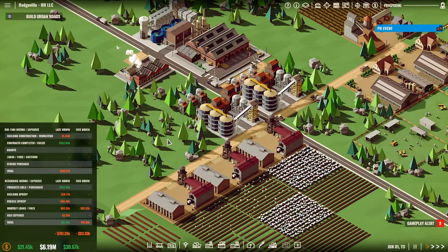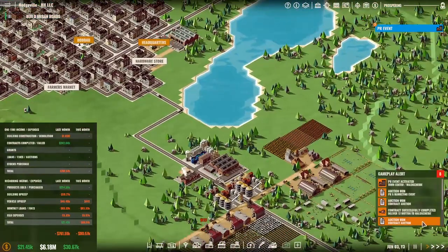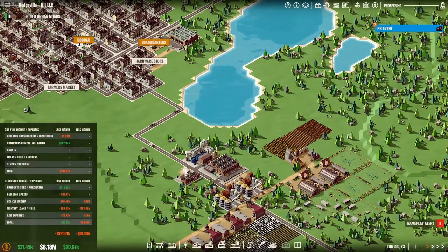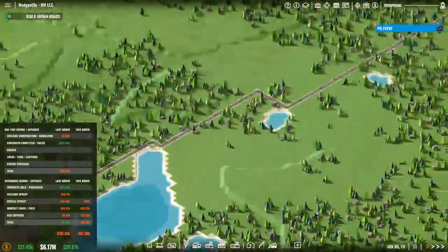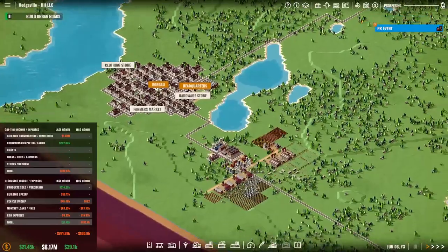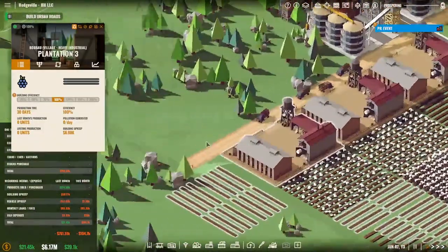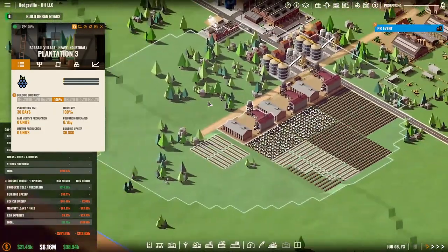All in all I'm still at minus 761k, but that's all good. The wool contract is done already — delivered, contract completed. Okay, with the berry field up and running — are they producing? Water is coming in so they're starting to produce berries right now. While we're looking at the berries, thank you very much for joining — that's it for today and I'll see you next time for more Rise of Industries.